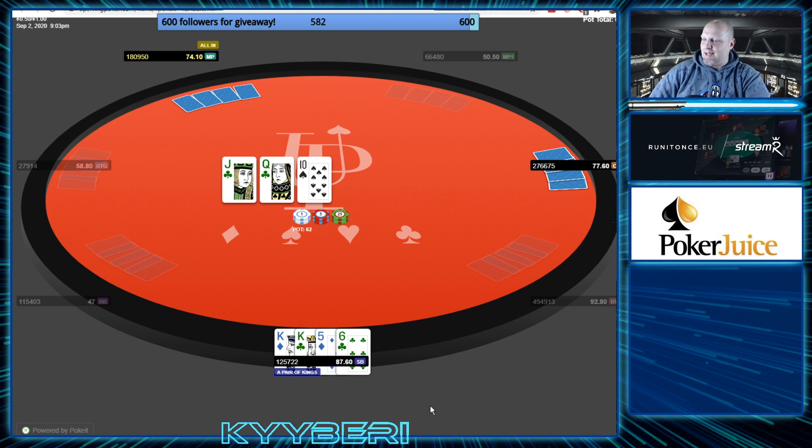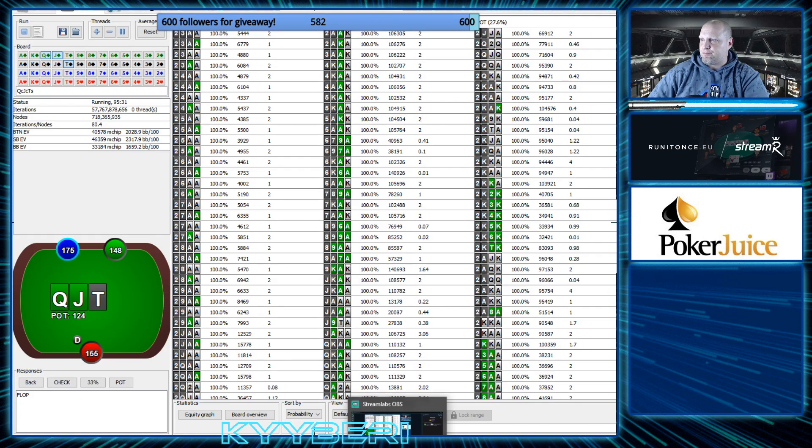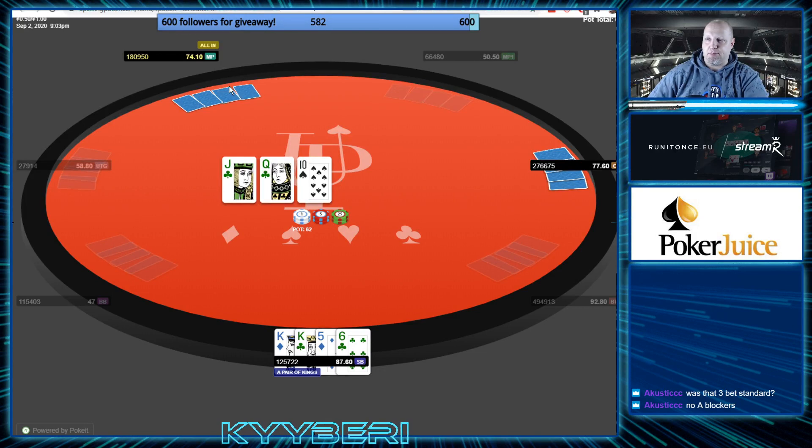I might be surprised a second time by this hand. What the solver does on this flop — queen-jack-ten — in a situation where there has been an open, cold call, three-bet, call, call: the three-bet is standard with king-king-5-6 double suited. So the squeeze was standard. I checked that first — do we squeeze king-king-5-6 double suited? And we do.